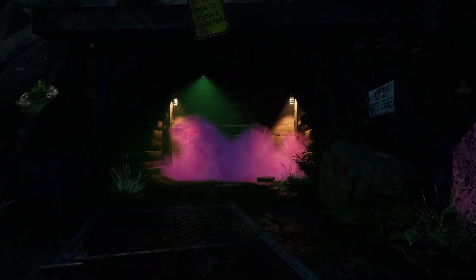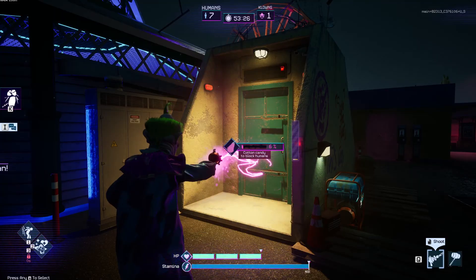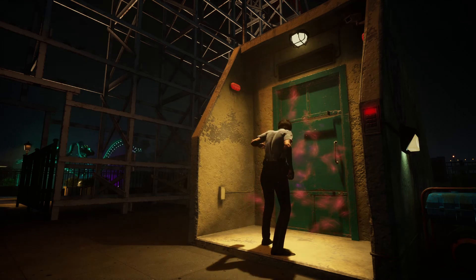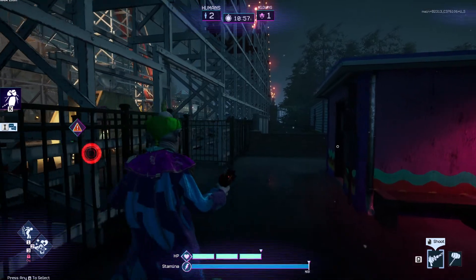It's also worth noting that clowns have the ability to coat each of these escapes with cotton candy blockages. This prevents escape progress and must be cleared off before you can continue escaping. Watch out though, because failing quick time events while clearing cotton candy or interacting with escape objects can signal the clowns of your presence.